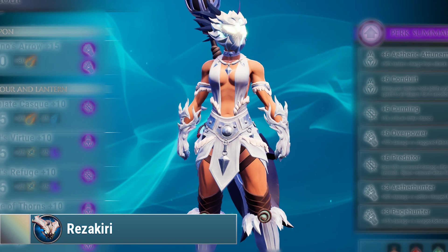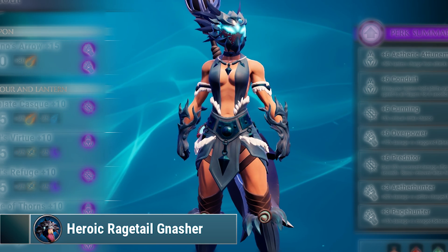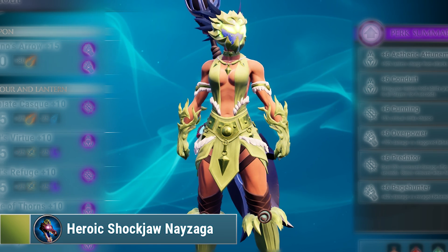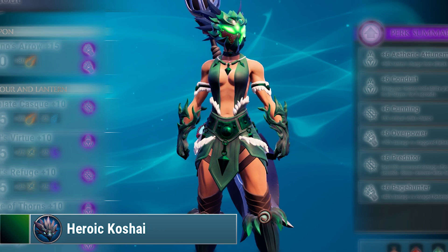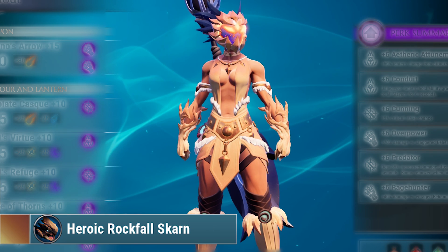Some material looks different when you dye it, that's just how it is. Anyway, these dyes actually look really cool in my opinion, especially the Sub-Zero, Sovereign, Smolder, and Wildfire dyes — they just look really good. I actually prefer them over some of the other dyes. Personally, I like these heroic dyes, which you get by playing the game, more than some of the dyes you can actually buy.